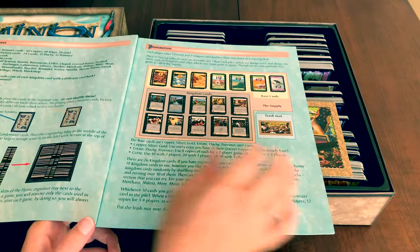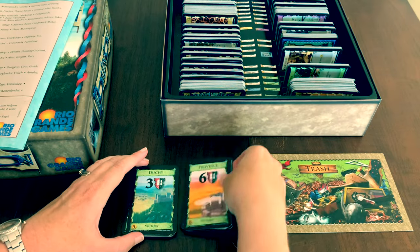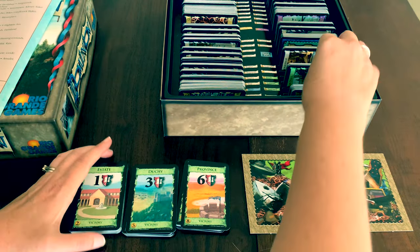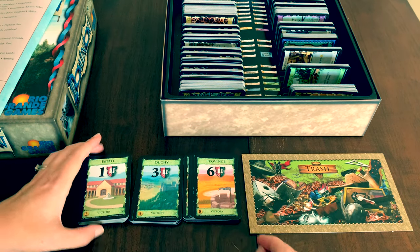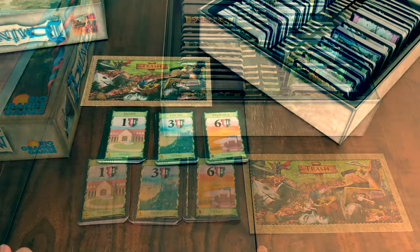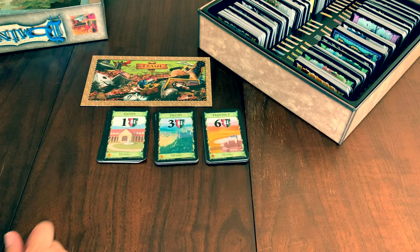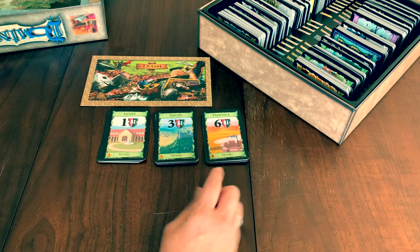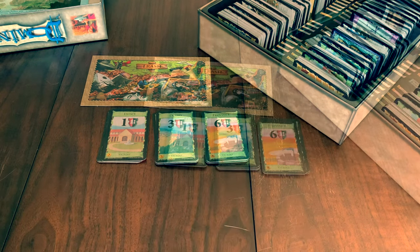Race to get as much land as possible by hiring workers, expanding your castle, building buildings, and collecting treasure. To win Dominion, you must collect land represented by these victory cards: the 1-point Estate, 3-point Duchy, and 6-point Province. At the end of the game, the most victory points wins.